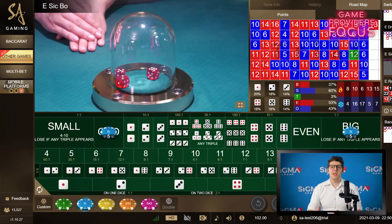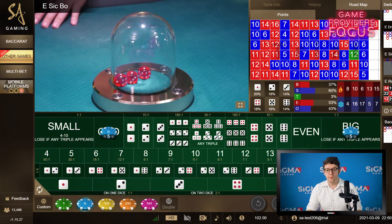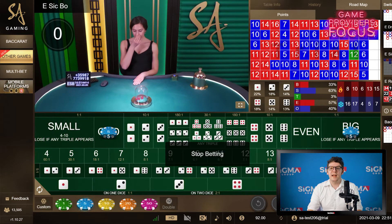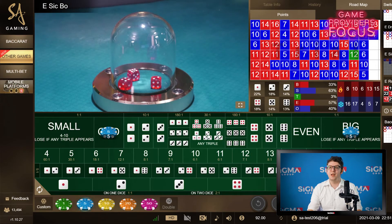Sic Bo is a dice game in which three dice are rolled and the values they display combine to a final value. Players can bet upon multiple bets to do with the outcome — the specific number from 3 to 18, if it's going to be odd or even, if it's going to be three of a kind such as three 6s, etc. You get the idea, with each bet having a different payout.